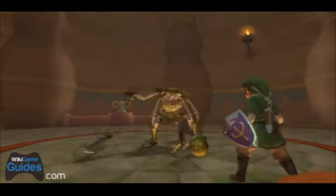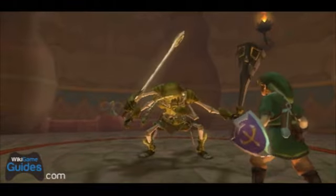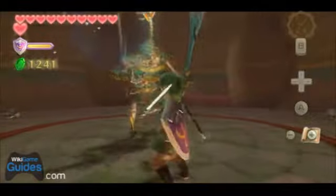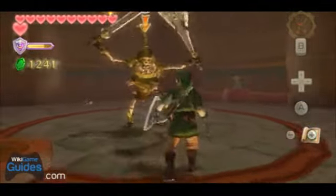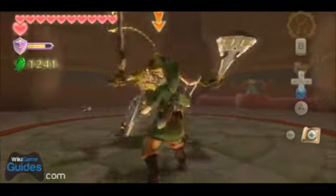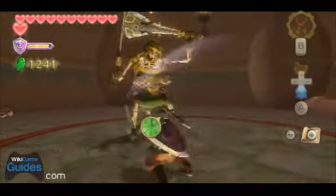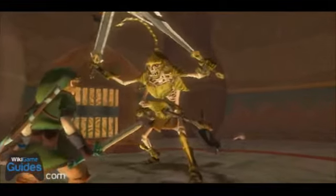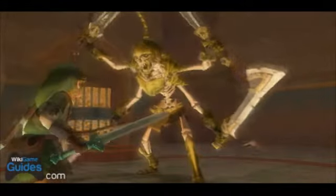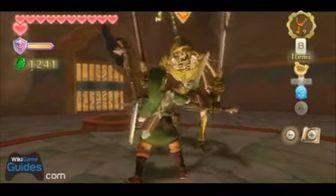We got one of these skeletons with some extra arms. The fastest way to kill him is probably to time your blocks when he's swinging at you — it will knock all his arms off and you can get some good hits in on him. Right now he's just using two arms, but there he just broke out the other two. So it really only leaves you with one direction that you can swing.